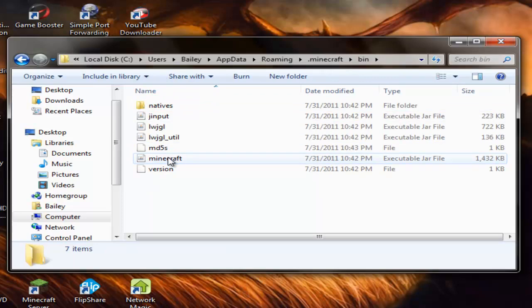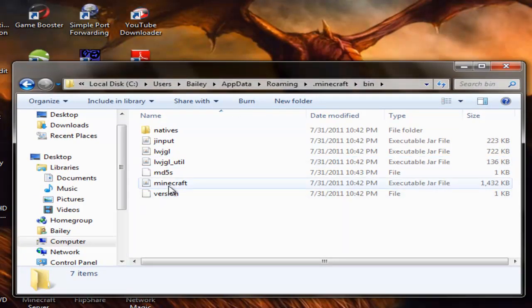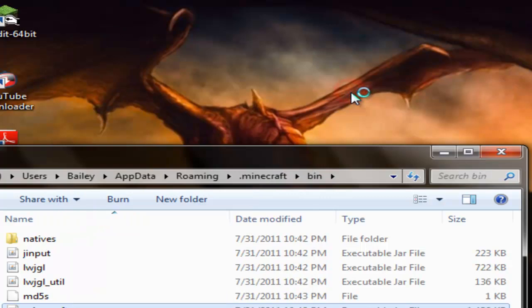Go into Bin. And then you will need WinRAR for these — I will also have a link in the description for it. So what you're going to do is right-click on the Minecraft folder, and it will say executable jar file right next to it, or over here. Then you click 'Open with' and then WinRAR Archiver.